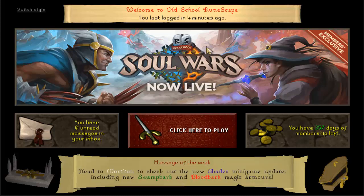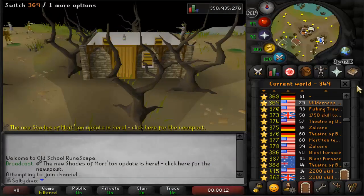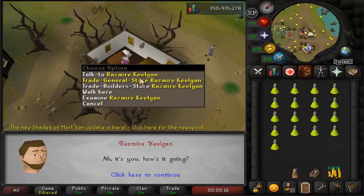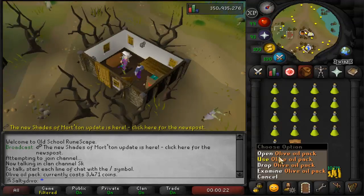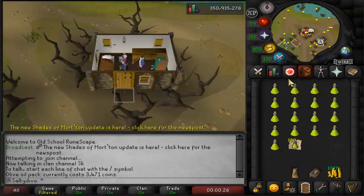Looks like the update just happened one minute ago, and you can see in the login screen that Shades of Morton has been upgraded. Now I think I should be able to talk to him. I need to check — yeah, 100 stock, that's actually more than I need.